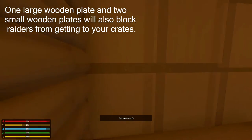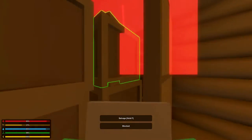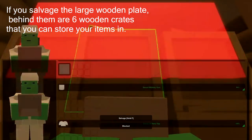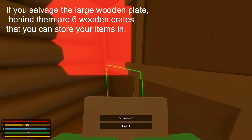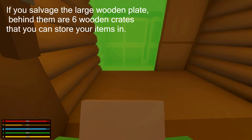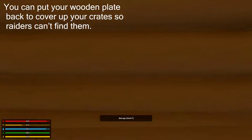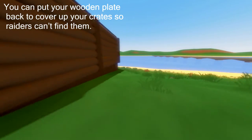One large wooden plate and 2 small wooden plates will also block raiders from getting your crates. If you salvage the large wooden plate, behind them are 6 wooden crates that you can store your items in. You can put your wooden plate back to cover up your crates so raiders can't find them.